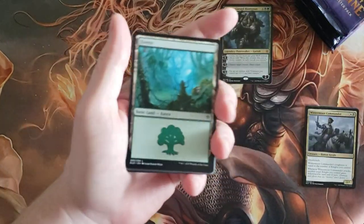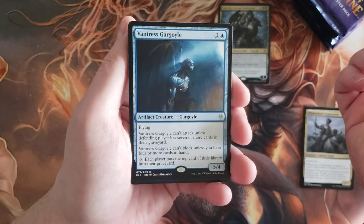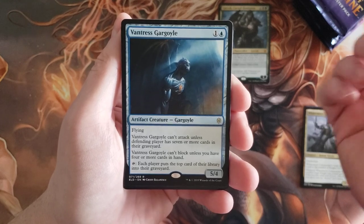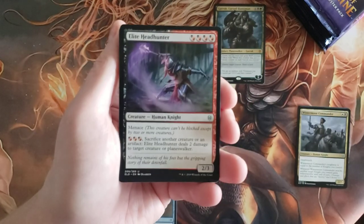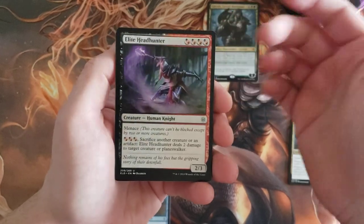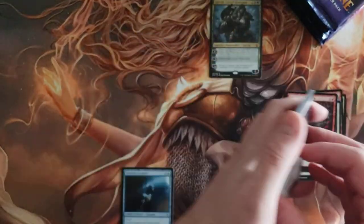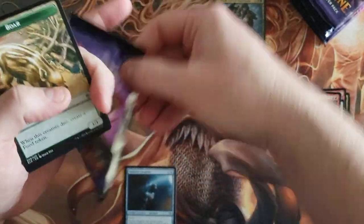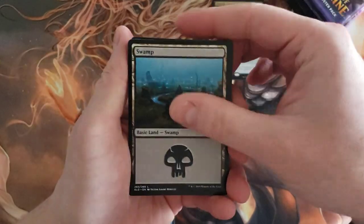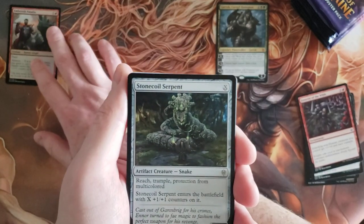I still hate pull tabs though — can't they do better? We got a food token, and next we've got Vantress Gargoyle. That's interesting. And Ferocity of the Wilds — okay so that's going to be quicker going through these than not going through all the commons right away.